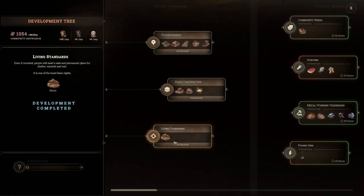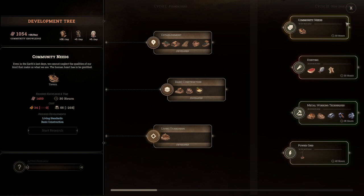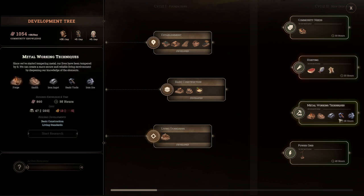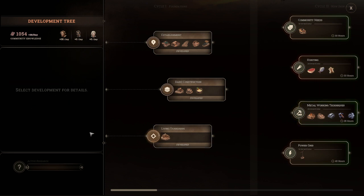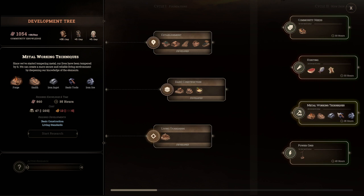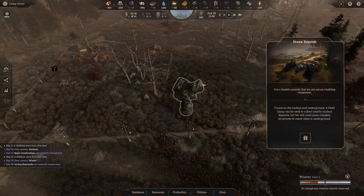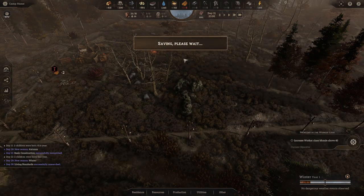Living Standards research is finished. Looking at the tech tree, hunting would be a good next step, but we need tools for that, which requires iron. We also need logs or lumber to start the research. We'll finish the soup kitchen first. Let's speed up the time a bit to get things moving.